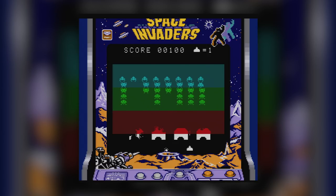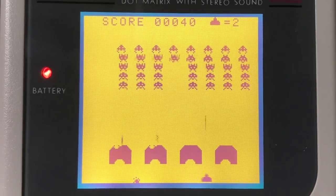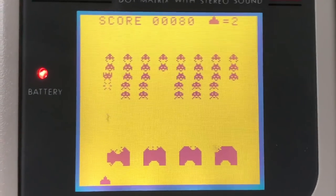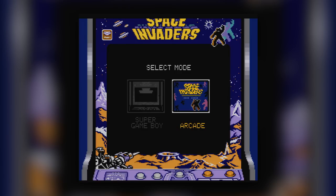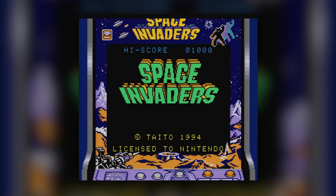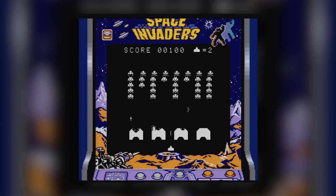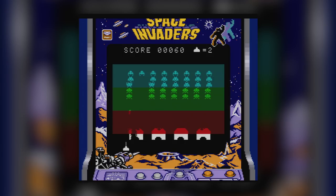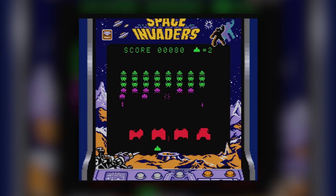Not even Nintendo went this far with their own Super Game Boy support, which is a shame, because it'll blow your mind. Booting up this edition of Space Invaders on a standard Game Boy gives you the basic vanilla version of the arcade classic. However, chuck it into a Super Game Boy, and you'll be given the option to play Super Game Boy mode or Arcade mode. Super Game Boy mode is a slightly improved version of the original Game Boy port, with more colourful options to better mimic the original arcade's various alternate cabinets. You can play in black and white, a mode that adds coloured horizontal bars to mimic cellophane strips added to later cabinets, and finally a full colour version. Each mode plays the exact same, so it's all down to aesthetic preference.